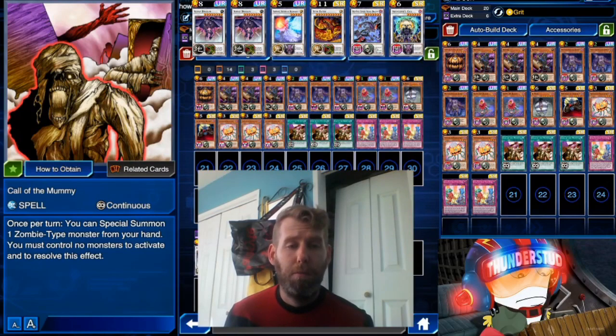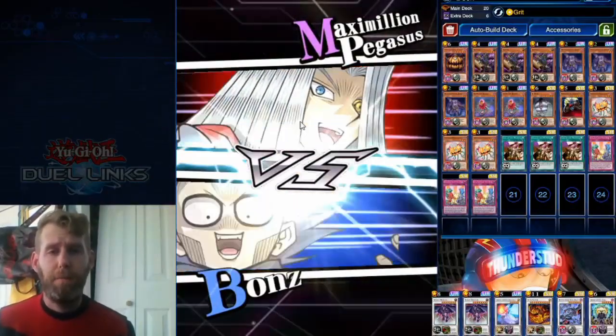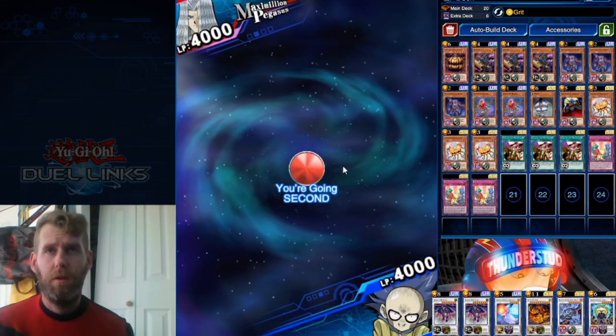Scrap Dragon usually has a target to destroy like Call the Mummy, and of course we're using Grit to survive for these synchro plays. It was actually a lot of fun running this deck and you'll get some pumpkin animations — all that good stuff. Happy Halloween, hope you guys are having fun and being safe. Okay, here we are fighting a Pegasus, going second.